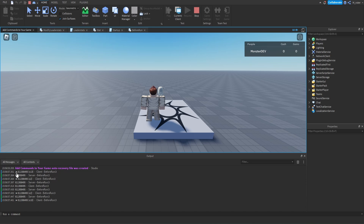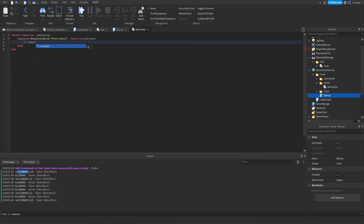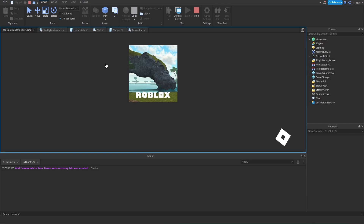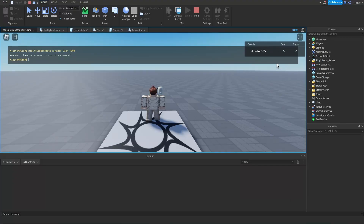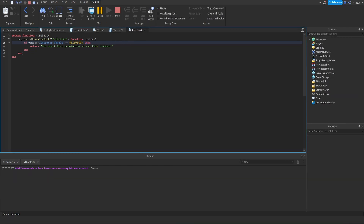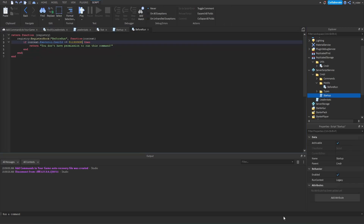Starting the game up, we can see our user ID printed in the output, because these commands are all registering once we join. Now that we know our user ID, we copy it and put it in the before run hook condition. To test, we change one number of the user ID so the check fails. Going into Commander and trying to run the ModifyLeaderStats command, we can see the message: 'You do not have permission to run this command', and none of our leader stats are updated. After restoring the correct user ID, the command works again. You're able to use hooks to set up permissions for who is allowed to use specific commands.